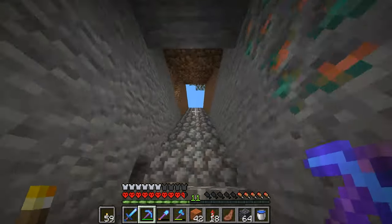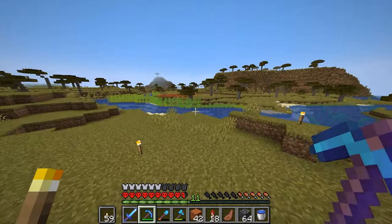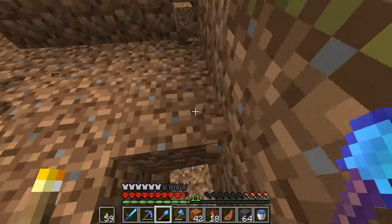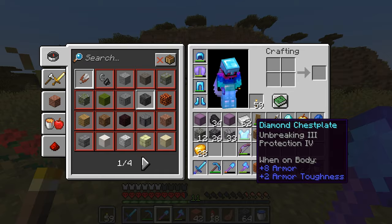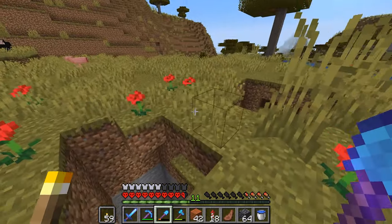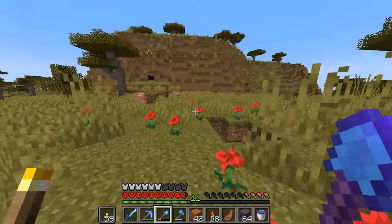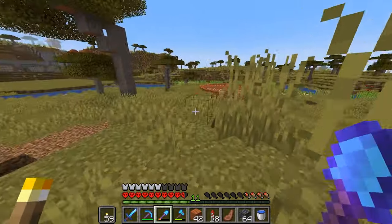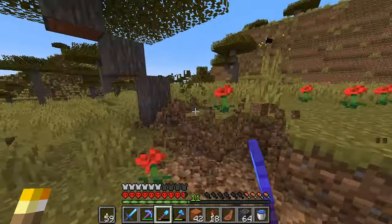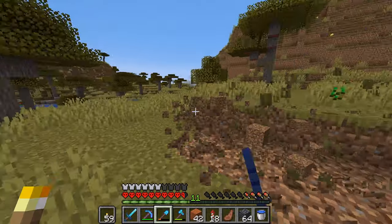I want to build myself a nice working mob spawner. I kind of want to put it over there somewhere, maybe behind my house, just so we can get some mob drops — countless gunpowder for fireworks so that we can fly around the place with the Elytra, and for overall XP. I'm planning on making it literally right here. I just want to flatten this land out a little bit more, and we're going to go grab a lot of resources beforehand.